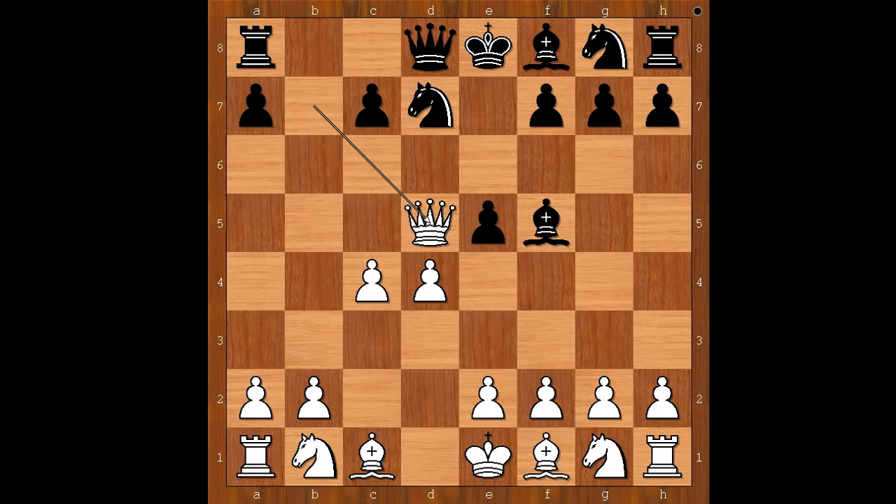White played the greedy move and is two pawns up. Knight from g to f6, attacking the queen. Queen to f3.